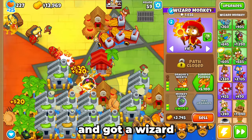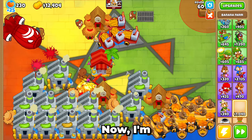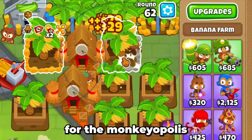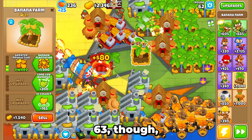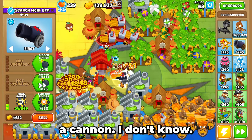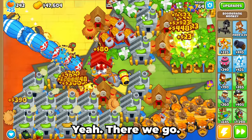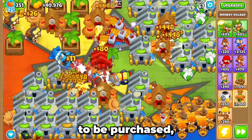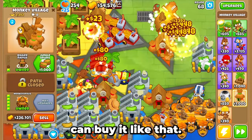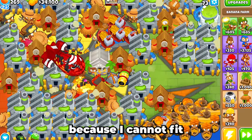I went ahead and got a wizard monkey. All of these banana farms are upgraded to resource facilities now. I'm going to work on getting the monkeyopolis set up by placing all the surrounding farms. I set up all the farms for the monkeyopolis and now I just have to upgrade them. It's about to be round 63, so we need better defenses. Maybe we can just buy a cannon — actually, I think I already defended it. We passed the round, and the monkeyopolis is ready to be purchased. I also need an overclocked monkey, and then we're ready to buy it.